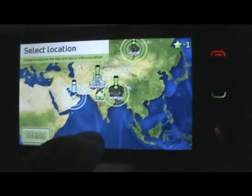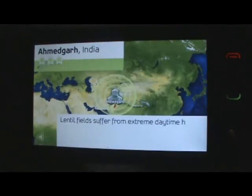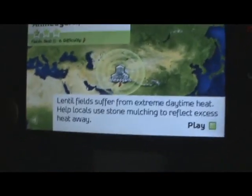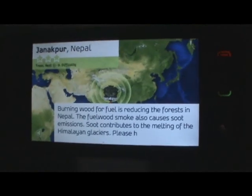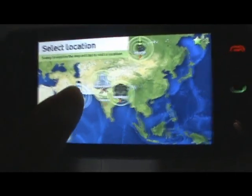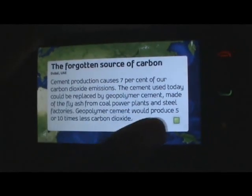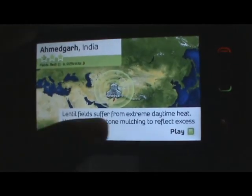These are points of interest that you can play on. Let's check out India over there. As you can see, there are all different games that you can choose to play. You can play different types of games by clicking on the region. Pretty cool the variety of games that you can play on this thing. So let's play the India campaign right now.